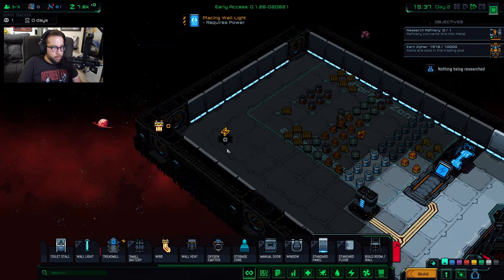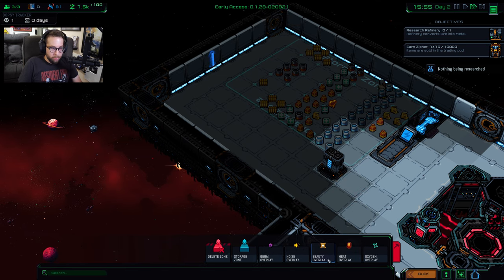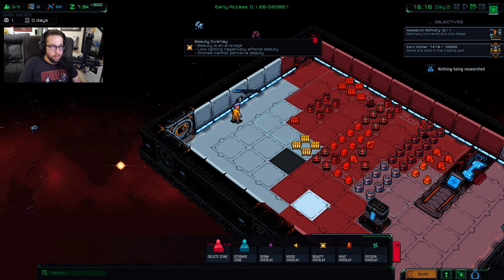We got this room all lit up. We're going to put one more light over here because it is a little dark. There is a beauty meter — beauty overlay. As you can see, this area is kind of ugly, so I'm going to try to improve that a little later.